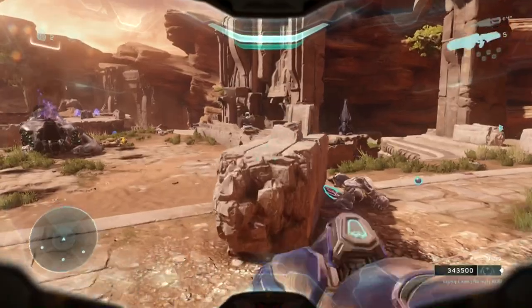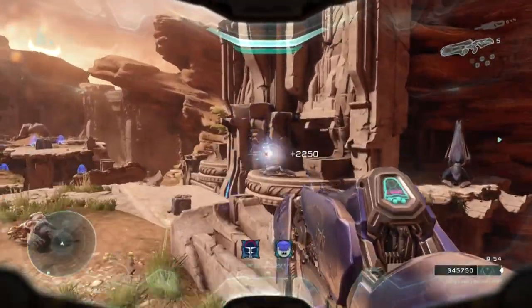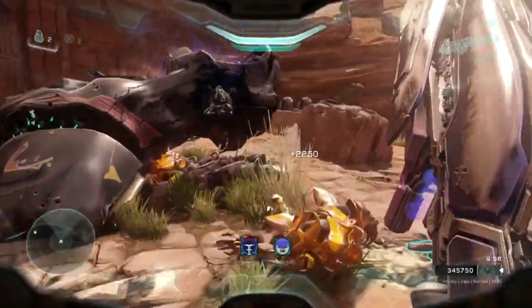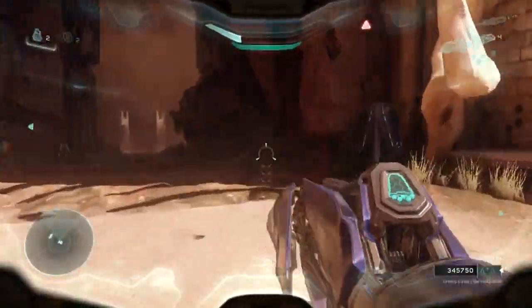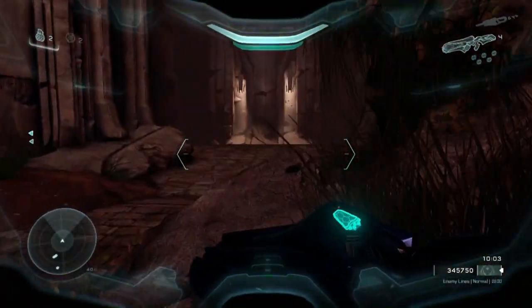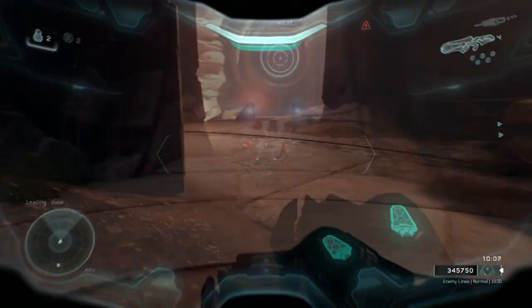There's a guy in a shade turret over here, so we'll take him out. I think all the remaining Covenant are dead — oh, there's a Jackal with a sniper shooting me, but I'm just going to run away. I already got enough points over there, so we're moving on to the next section.